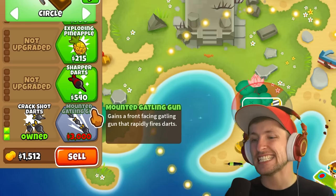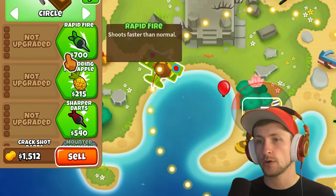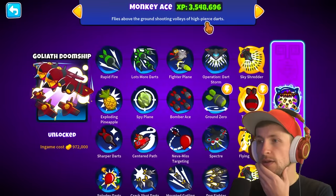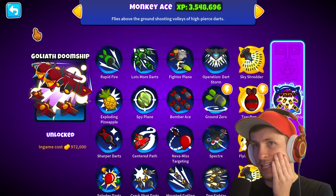Okay, it gains a front-facing Gatling Gun. Do I want that, or Sharper Darts, or Rapid Fire? Rapid Fire shoots faster than normal. Is there one that gives you more darts? That one shoots 12 darts at once — I think that's probably the best.